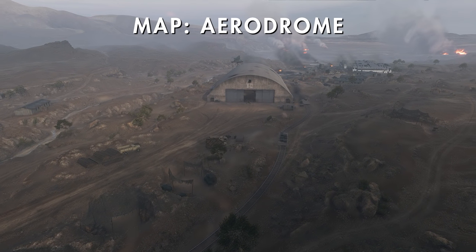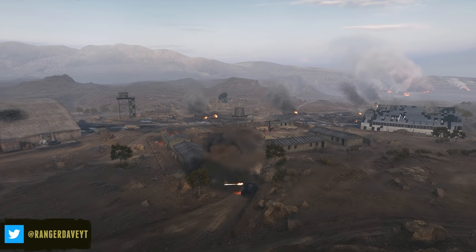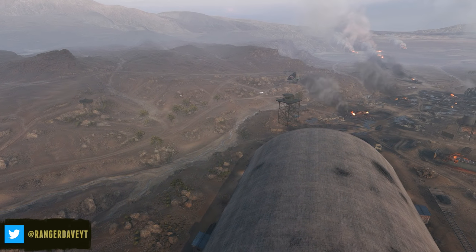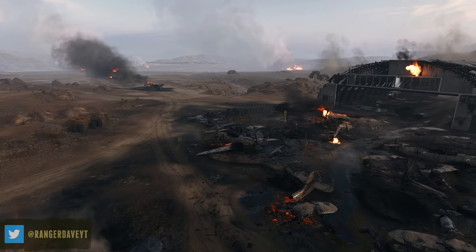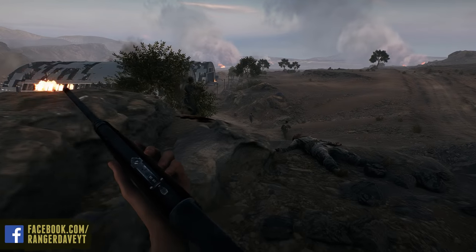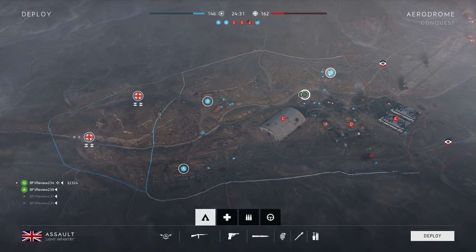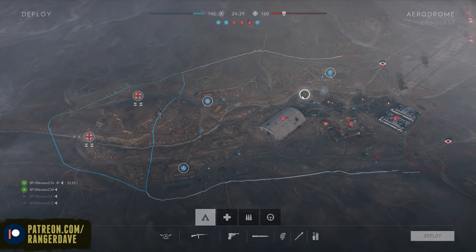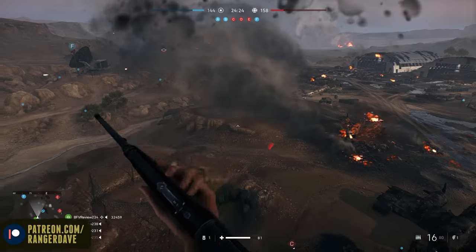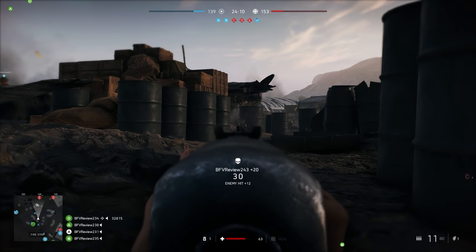Aerodrome is a medium-sized map in just about all modes, and features a half-destroyed German airfield in the North African desert. While DICE's promotional materials have focused on the central hangar as the focal point, there's actually quite a good number of points spread out across the entire map. There's a large amount of cover across the burning airfield, and all of the irrigation canals and canyons provide a lot of flanking options and room to move around. This map wasn't very high on my list until I actually got a chance to play it, because I was surprised to see that all the action isn't just limited to the hangar area.